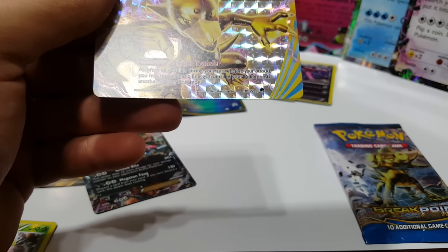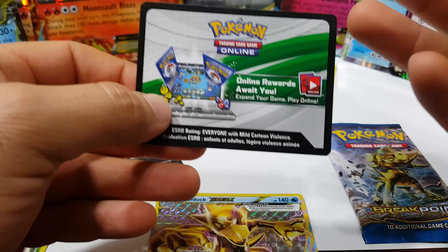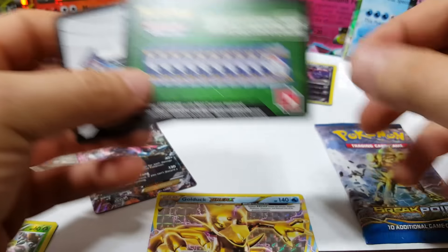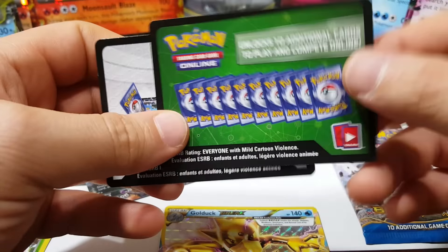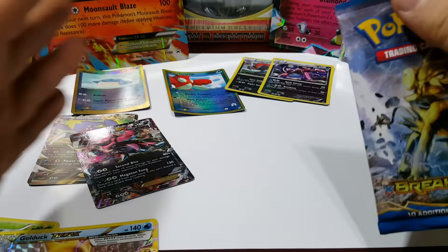I need to share something — starting with Breakpoint from 2016, Pokemon Company did this to combat pack weighing. It used to be that a hollow pack always weighed more, but with Breakpoint they split it up — you have two cards that weigh the same, but you can still get a Break card. This started with Breakpoint and continued with Fates Collide, Steam Siege, Evolutions, and so on.